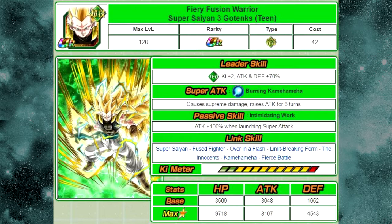He's cool, but as I've mentioned in earlier videos, I'm not a big fan of the Attack raise for 6 turns. In terms of OP teams, if you have the most optimal setup, that attack buff for 6 turns is not going to work out that well in my opinion — unless you're doing a Dokken event. His passive skill attack of 100% when launching the super attack is definitely good, and he has some really good links — Super Saiyan, Fused Fighter, Over in a Flash, Limit Breaking Form, The Innocence, Kamehameha, and Fierce Battle. All of those are actually really good link skills.